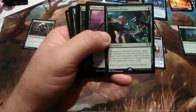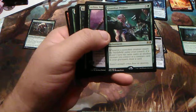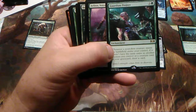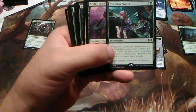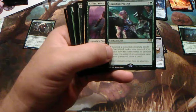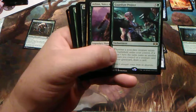Guardian Project — three and one green. Whenever a non-token creature enters the battlefield under your control, if it doesn't have the same name as another creature you control or a creature card in your graveyard, draw a card. This is great because none of the cards are going to share a name — so it's like instant drawing every time you put a creature into play. It's kind of on the line of do I want to keep it or not.